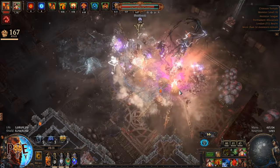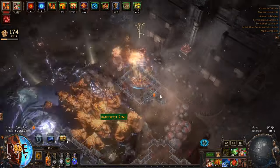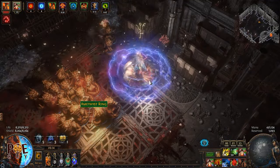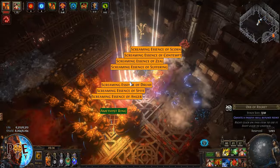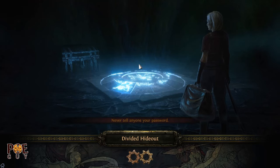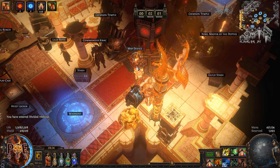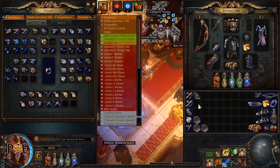Let's kill the boss. Boss is dead. Let's finish the delirium — two orbs, not bad. For this map our buffs went around 22 to 28. Now let's do one more map for comparison, then I'll talk from real numbers and experience.